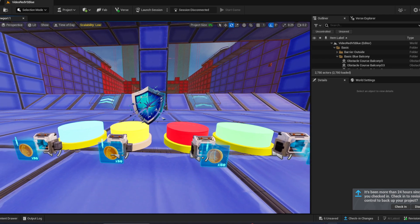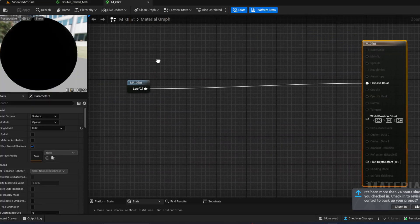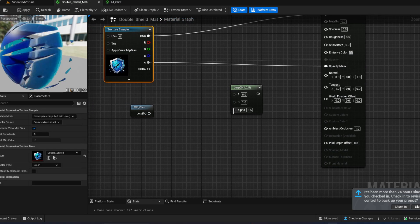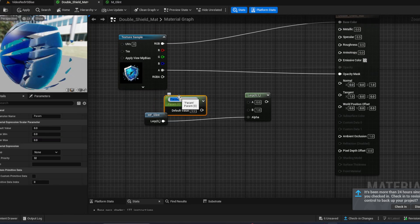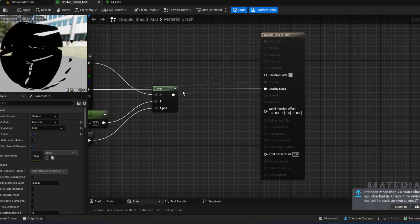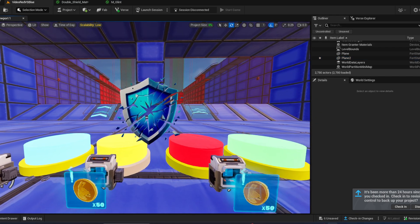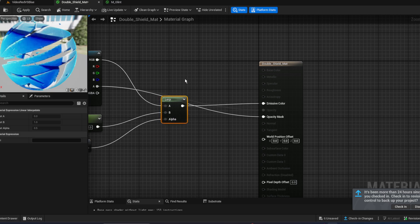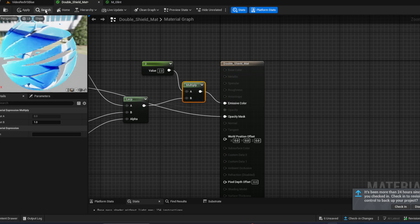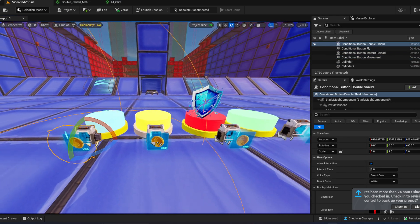Drag the glint function into the materials in the map. Open up the material of the double shield ability and copy this inside. Create a lerp by holding down L, connect with the alpha. Create a parameter called 'glow intensity', connect with base color, then switch to unlit so connect with emissive color. Now we have a nice glint effect on the material. Create a multiplier, connect with lerp, then connect with emissive color — now it's way brighter and looks way better.